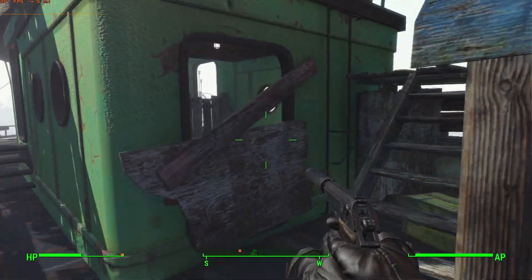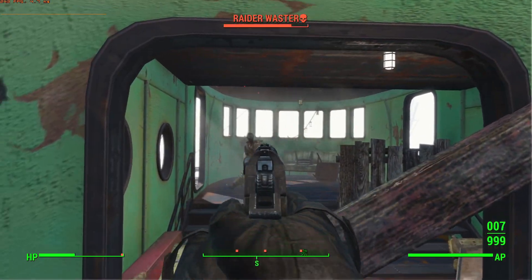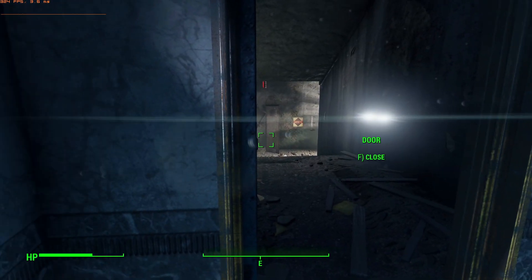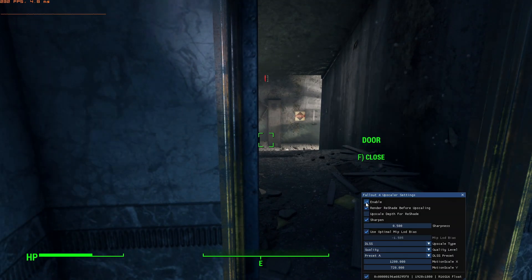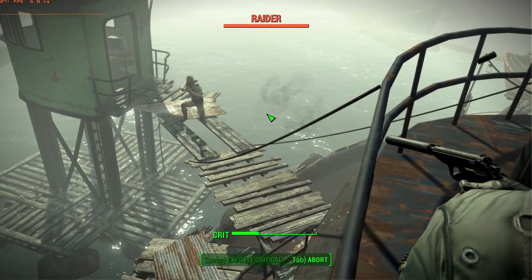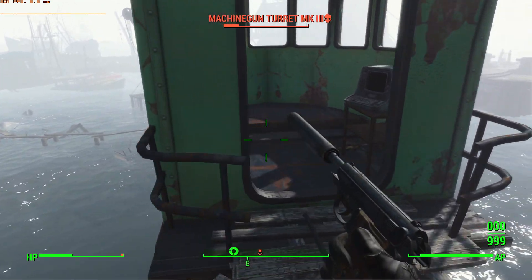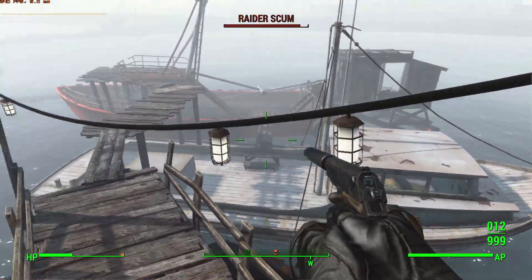Unfortunately there's no such thing as a free lunch, and upscaling does have some downsides. Upscaling with motion blur and depth of field enabled will give you a horribly smeared image — you'll need to turn off these effects. Lens flares must also be disabled or they'll be visible through walls. Furthermore, upscaling is incompatible with both ENBs and DXVK. In earlier Bethesda games it was possible to get better frame rates by using ENB with no preset loaded, but in Fallout 4 this seems to no longer be the case — so don't load ENB unless you intend to actually use it, because it has no performance improvements.